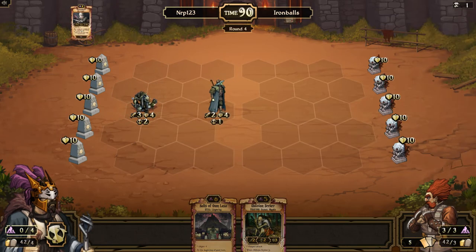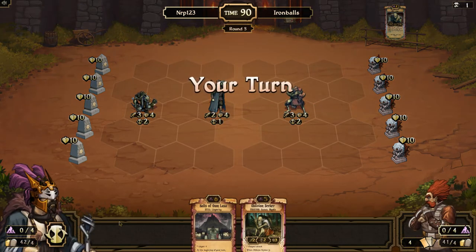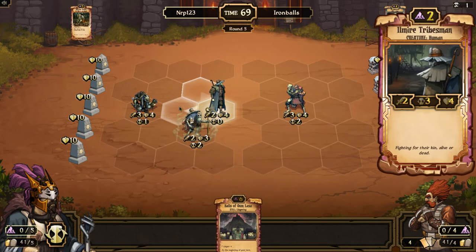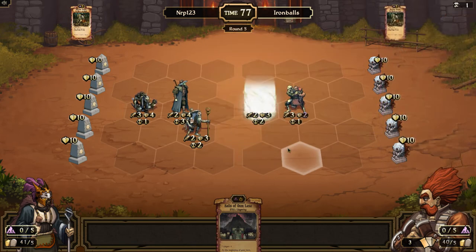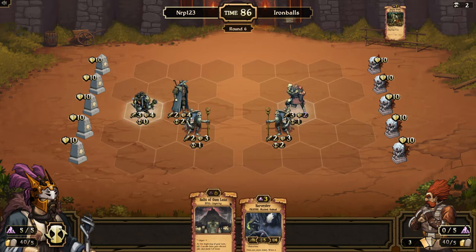Definitely have to get these creatures out. I have a pretty powerful creature before Iron Balls has put anything down. Next turn I can go with Oblivion Seeker and then the turn after Halls of Om Lhasa — so it's looking pretty good. There is a Blight Bear. I'll get rid of the Tribesman and go with an Oblivion Seeker. I think I will attack the Blight Bear. I'll put the Oblivion Seeker right here — you never know, there might be a Soul Steal. I don't want all my units to get poisoned forever. I don't have a Soul Steal, so I'm just gonna go ahead and play the Halls of Om Lhasa.